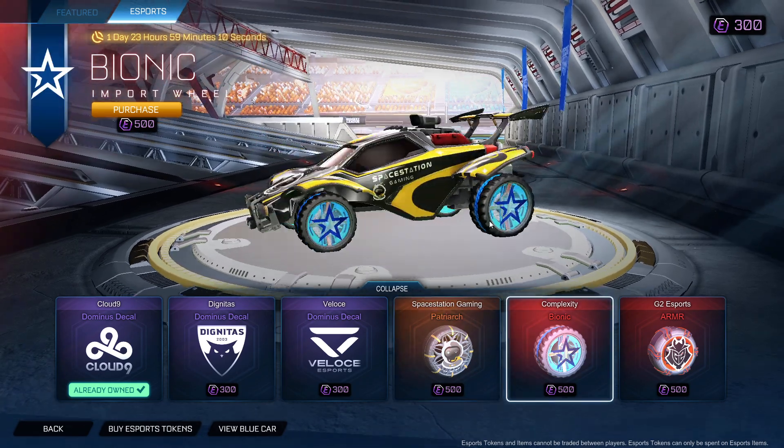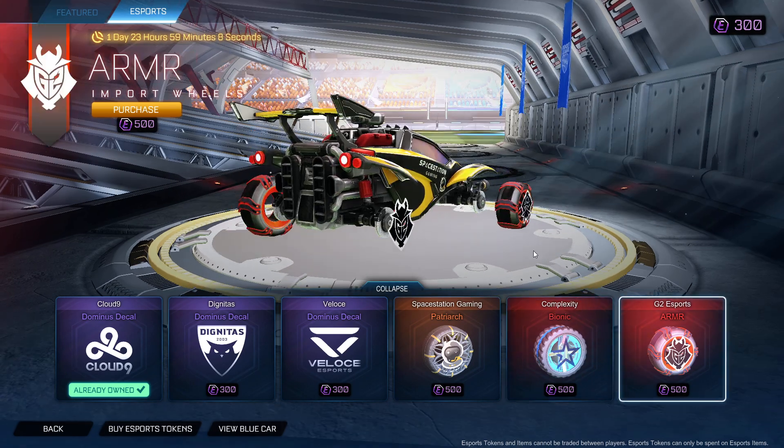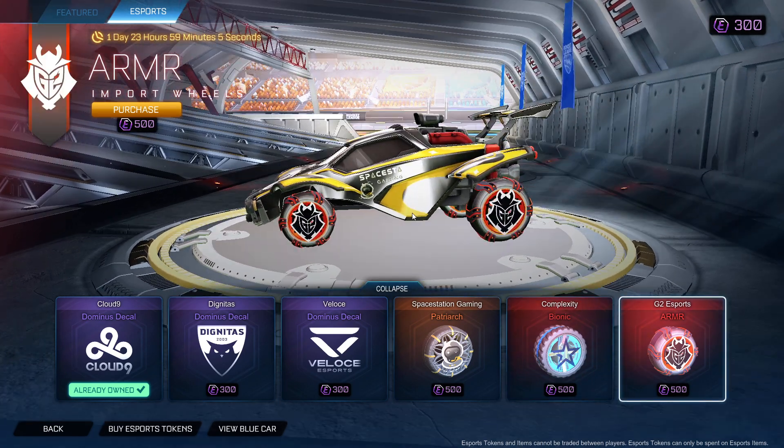Complexity wheels, G2 wheels. All right guys, this is all for the February 18th item shop. Thank you all for watching. Remember, use code jdukes in the description below to buy blueprints, etc. Thank you all for watching — peace out everyone.